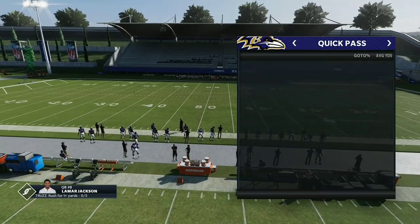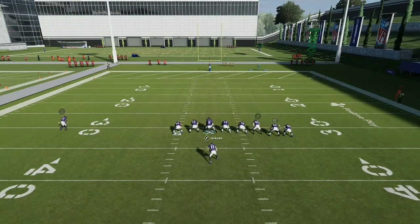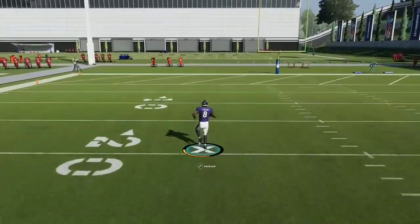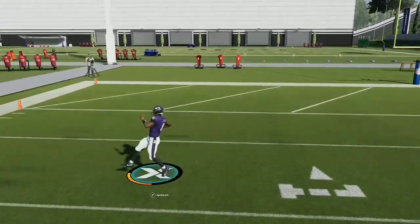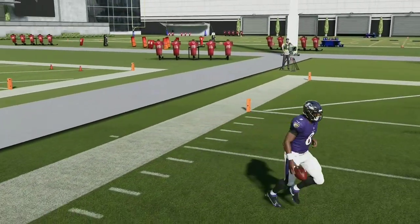In today's episode, I'm going to be showing you guys how to slide, because you most likely pressed RT, LT, and then pressed X or Square, depending if you're on Xbox or PS4, and started showboating like this, and then got hit-sticked, fumbled the ball, and then lost the game.